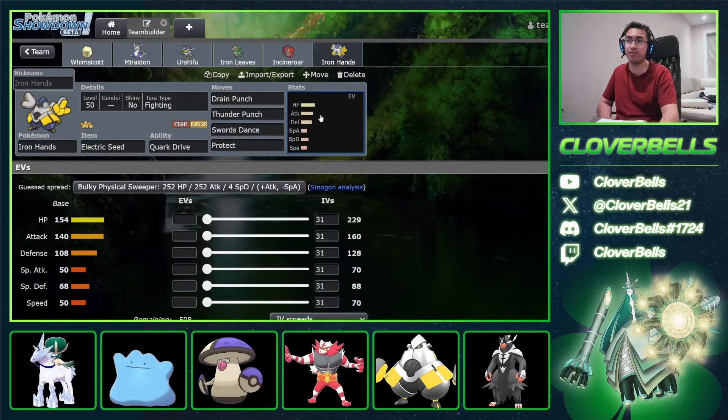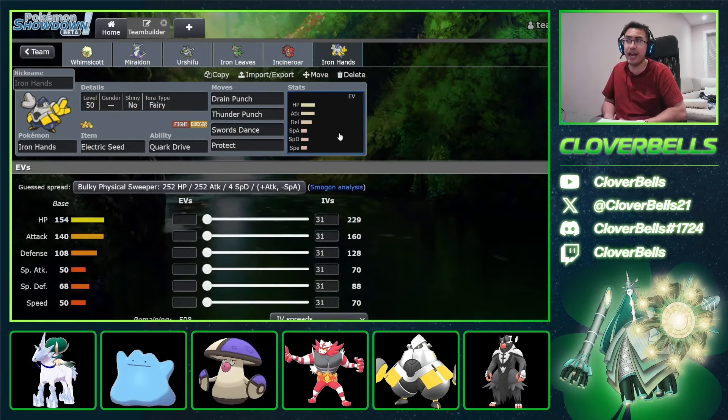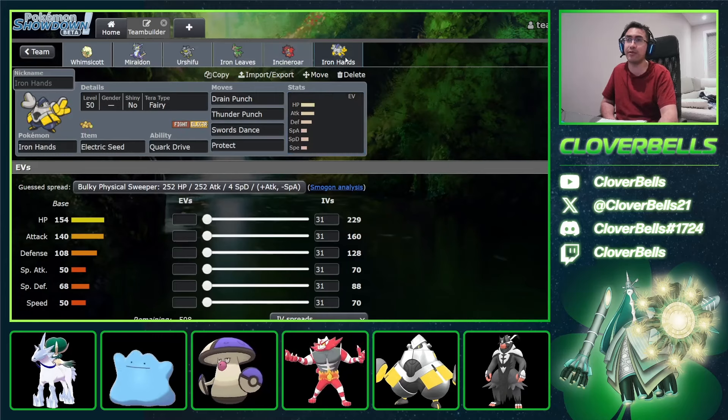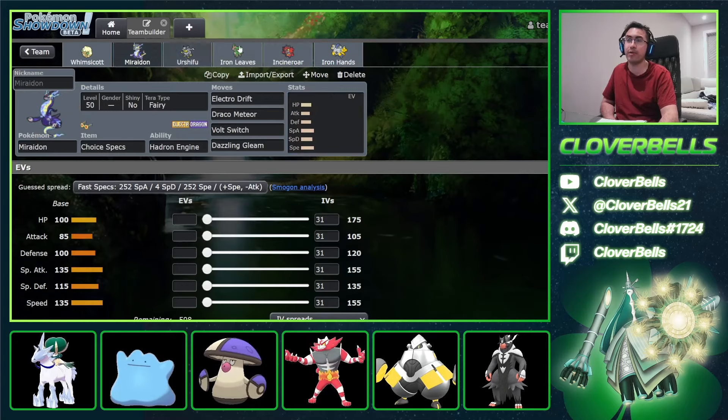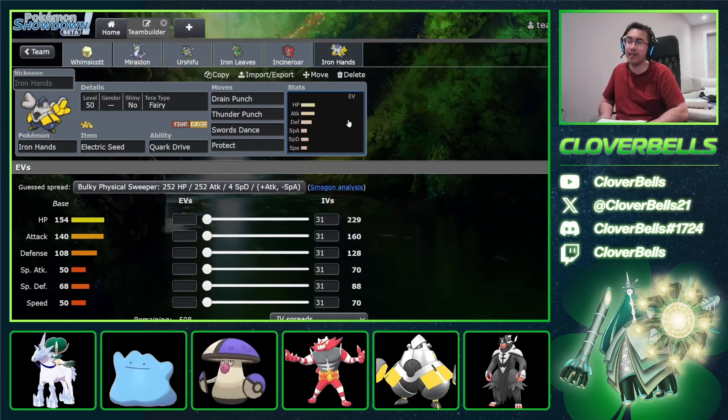Instead it was Swords Dance and Protect, which is pretty interesting. Along with the Terra Fairy option, even more so. This allows you to lead Incineroar Iron Hands, go for Fake Out, go for Swords Dance, and then potentially pivot out the Incineroar into Miraidon, activate the Electric Seed, and all of a sudden you're getting an Attack boost, a Defense boost, and you have Terrain available to you. This is a pretty smart Iron Hands set.